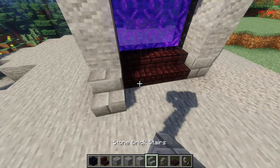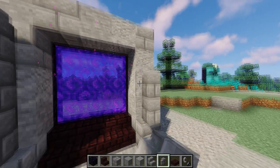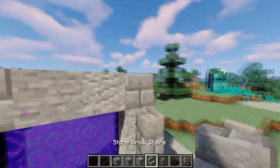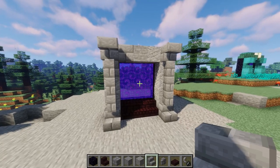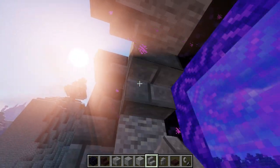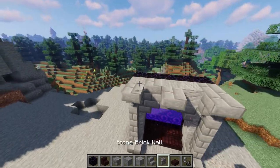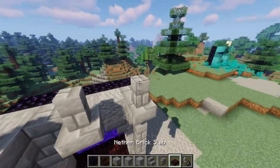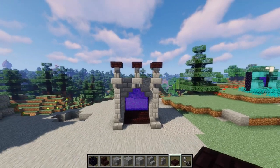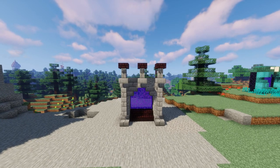Now what we're going to do is toss in two stairs on either side right here — stone brick ones this time — and then three walls up just like this on top of the stairs. At the very top here, another set of stairs on the top and in between those two, another stair right there. To finish off this little part, we're going to put a stair opposite just like that to make the archway. And then on the very top of these stairs, we're going to put a wall with a nether brick slab on top of each of those. I'm going to stop for a second so you can take a look at that and make sure you have that series of block placements down.